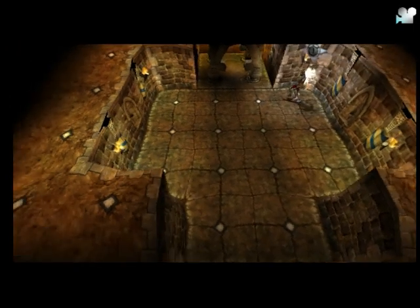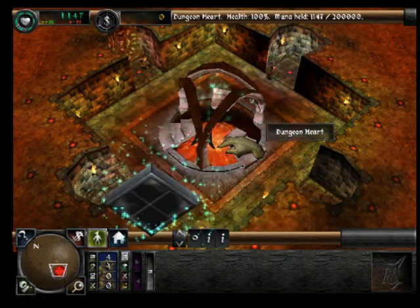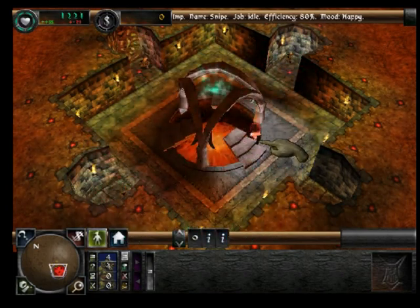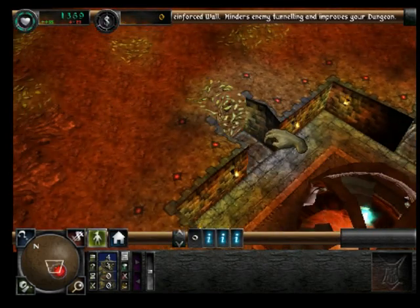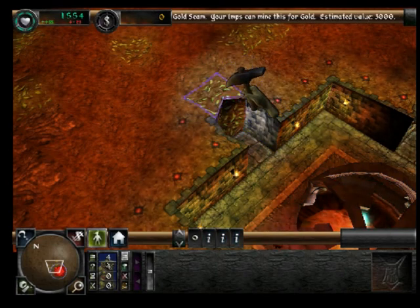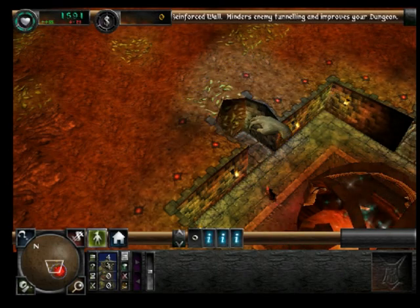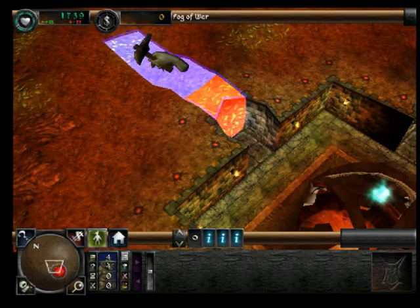That's a piece of cake. Lair. Hatchery. Perfect. Let's begin. First, there's money to be made. Click on the flashing seam of gold. Your imps will dig out the area you designate. Yes, let's start making a nice dungeon.